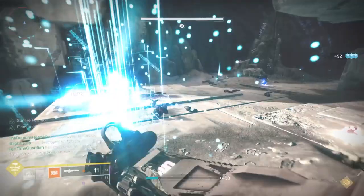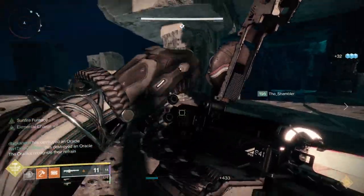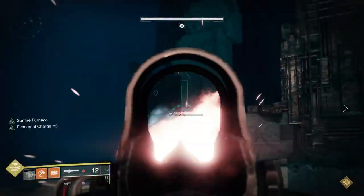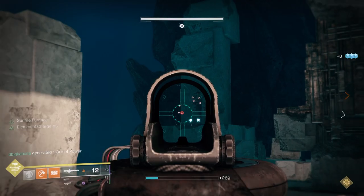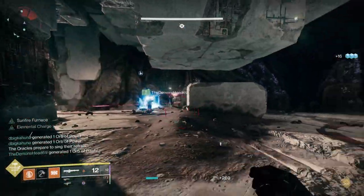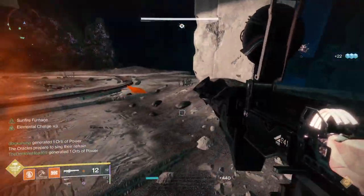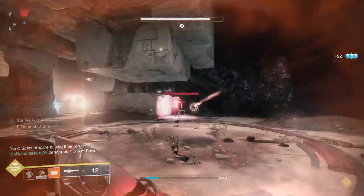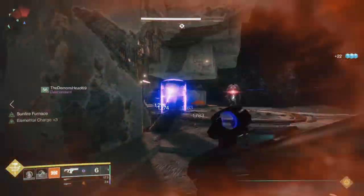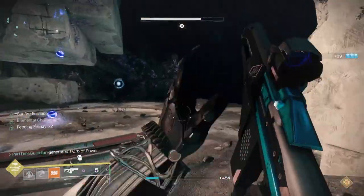You could use Xenophage since it works well against the Oracles and against the snipers, but the problem there is ammo. So you're going to see the Oracles light up and emit a tone. The sequence works like this: the first Oracle lights up — let's say it's one near you — that's first. Then one shows up in another area for another person, that's second. Then a third shows up — maybe one you're covering. That gives you a set of three: one, two, three.